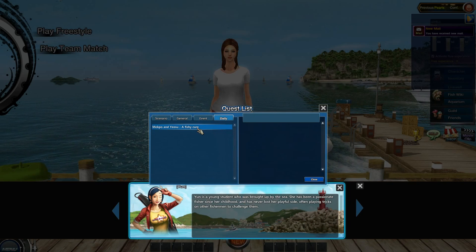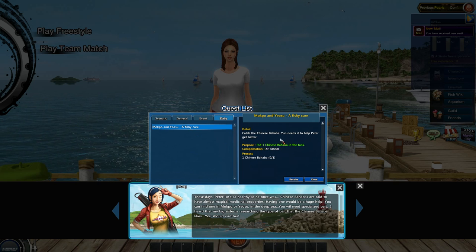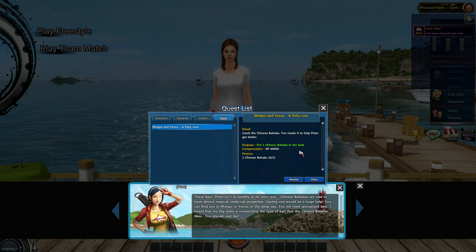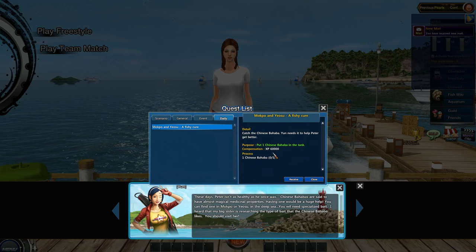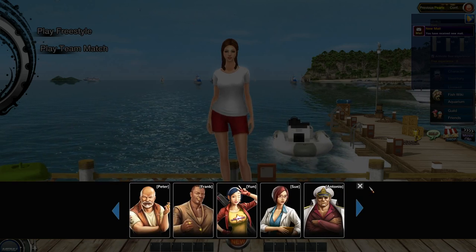Then you need to go to Yun, the other master. Her daily is called 'Fishy Cure,' and here you see: put one Chinese Bahaba in the tank and you get 60,000 experience. I'm at the moment level 21 and I think 60,000 is almost one level for me, so that's a lot.